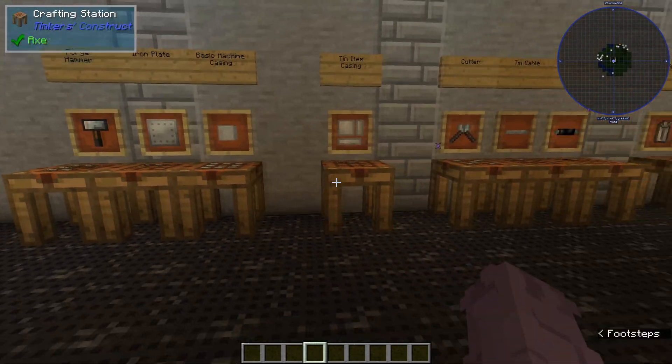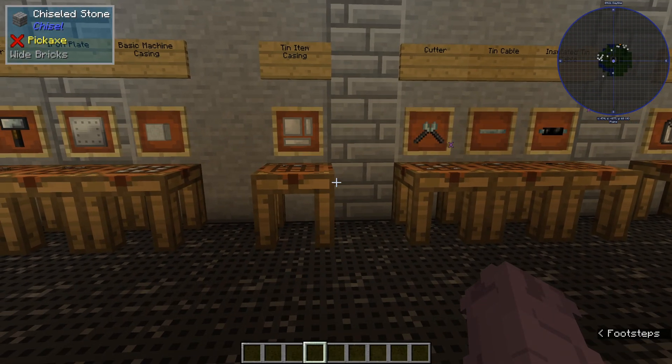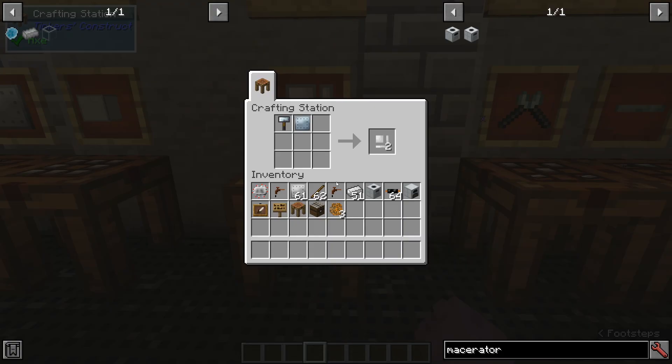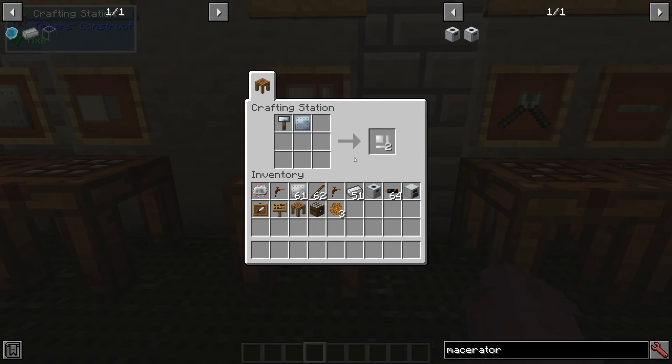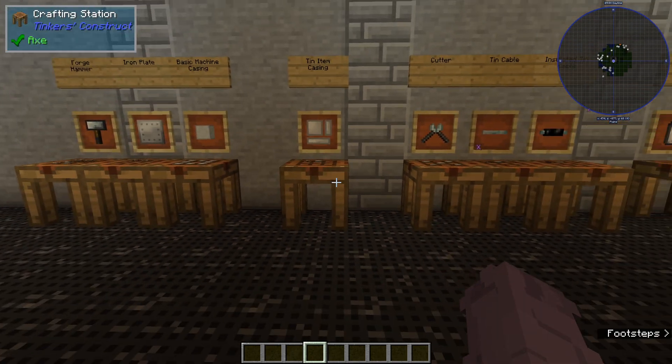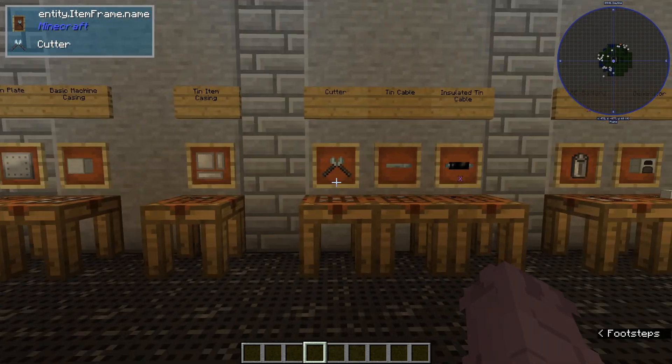Next, we're going to work on an RE battery. First we're going to make some tin item casings, and that's going to be like any other item casing. If you want to make an iron item casing, that's going to be made with an iron plate, but in this case we're using tin. Just go ahead and place a plate along with your forge hammer into the crafting grid and you're going to get some item casings. You can also use the metal former later on to make those.